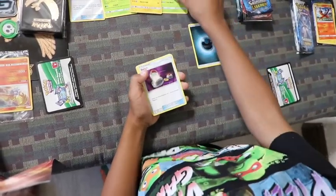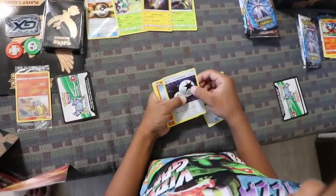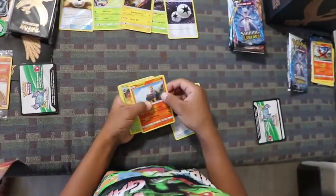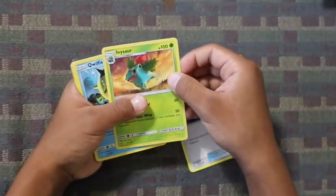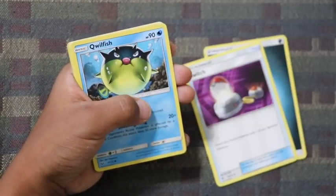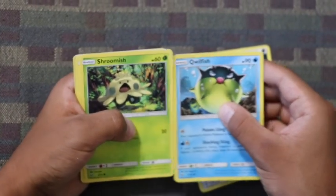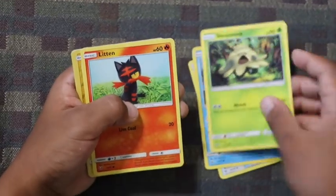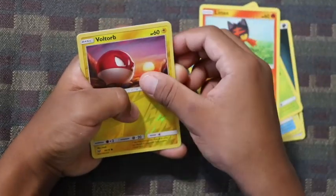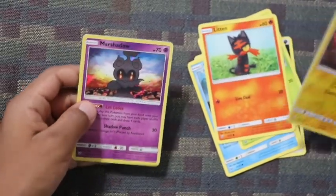Energy, Venusaur, Switch, Double Colorless Energy, Turquoise, Livers, Qwilfish, Shormish, Litten, Voltorb, and Mash-o-dog.